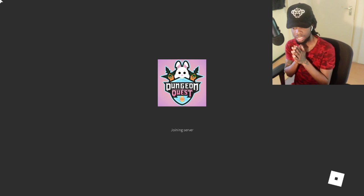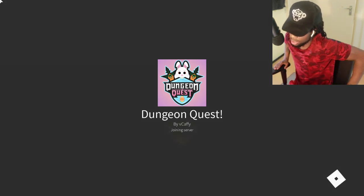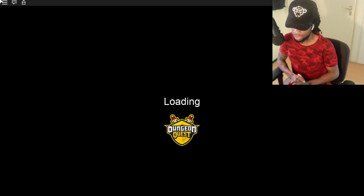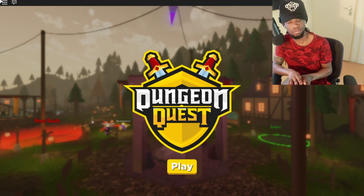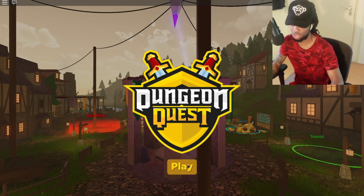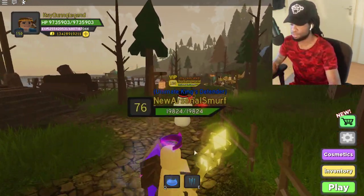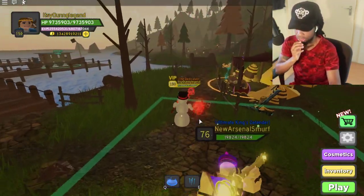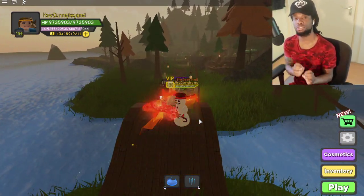If you love this build, keep in mind you gotta have a burst healer on point. I'm gonna call this the Annihilation Build — because you're annihilating that mob or dungeon boss. It's a plus 30, so keep that in mind. You gotta have a healer on point.